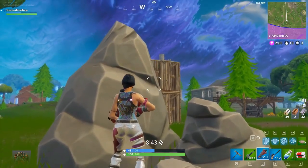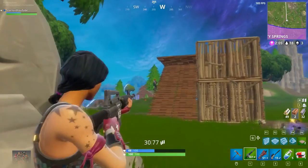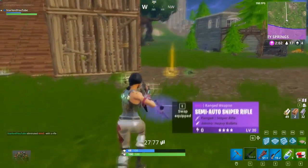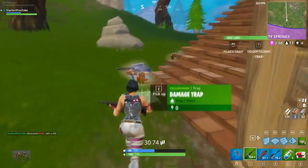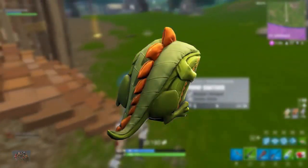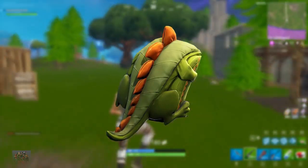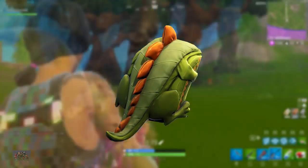Anyway, let's get straight into today's video. The first thing I'm going to show off is the brand new backpack or back bling. We're going to start off with my favorite one, which is on screen right now. As you can see, it is actually a dinosaur back bling. It's got those purple little ridges that a dinosaur would have, and it looks pretty insane.